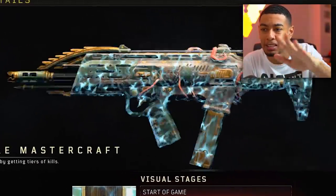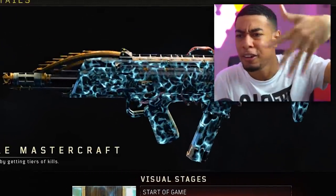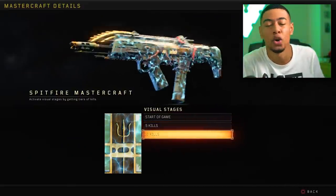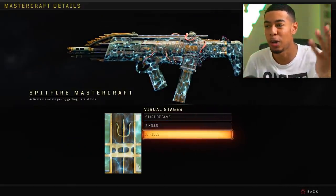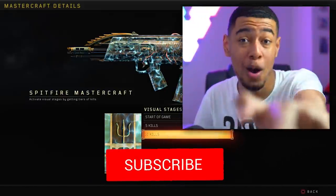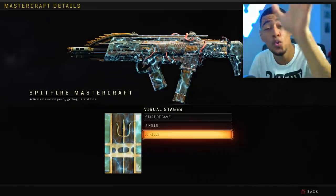So for five kills you get this, and for ten kills something outside. It's just some underwater weapon. Basically what this weapon is — again, it's for the Spitfire. Definitely drop a like if you guys enjoy, and subscribe if you aren't already. We're almost at two hundred thousand.